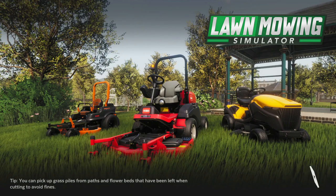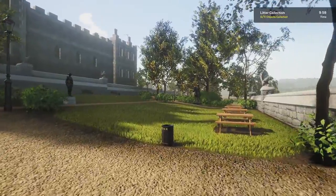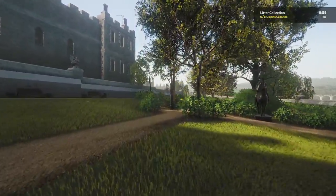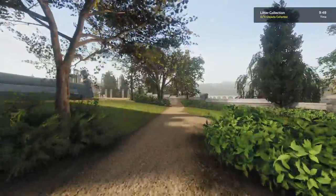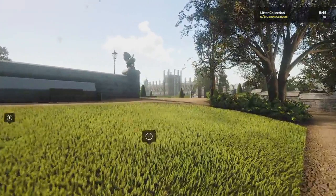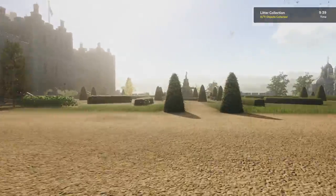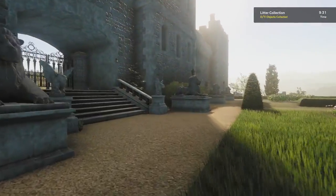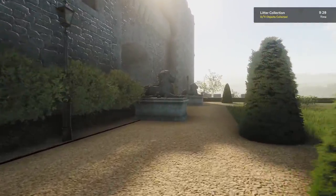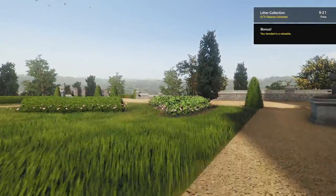We'll go ahead and jump in, and I'm going to show you the valuable. There are actually two areas in this level — you can start a contract in either one to get this valuable. There's the sloping gardens and the formal garden. On the third lion statue, someone left a camera. You can grab that and turn it in.